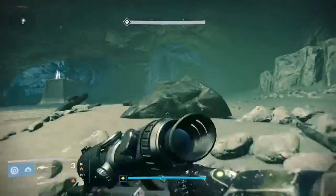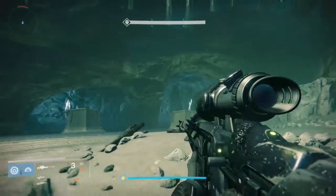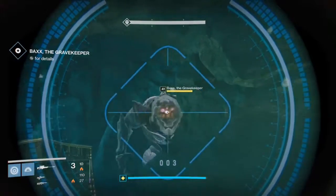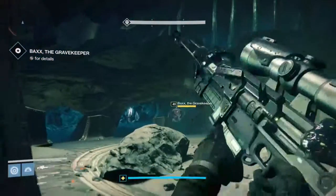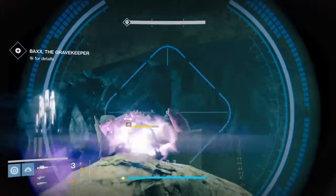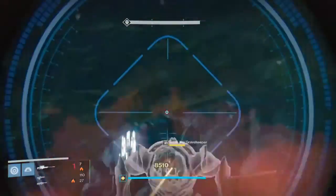Once you drop into the mission you're basically going to run for quite a long time until you get to this room where you have to kill an ogre. I'm using it right now — that's a little look at the gun, and it does have White Nail, but I missed my last shot on a couple of these so I totally just failed on it.